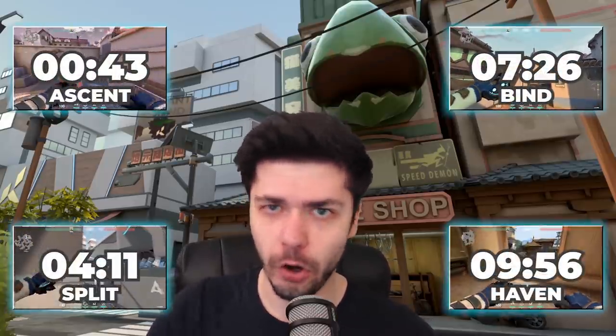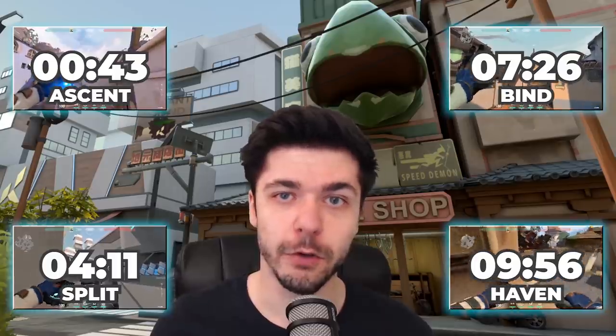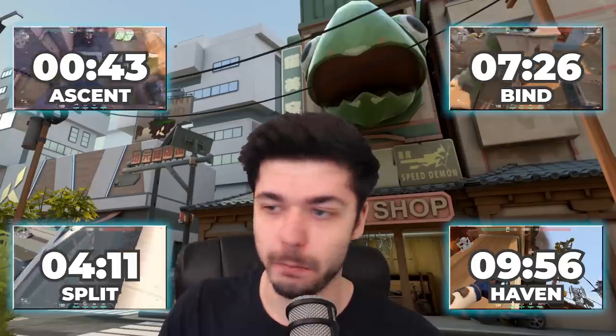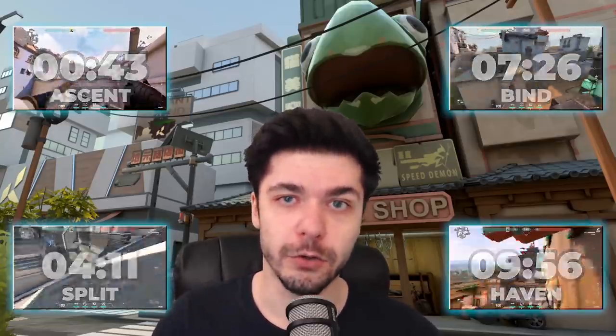Yo what's up guys, it's Pique here. I'm back with another Cypher video and this one is going to be about camera spots on all maps for patch 1.0, otherwise known as the launch patch, for Ascent, Bind, Split, and Haven all in one video. I've timestamped them here for you, so if you want to skip right ahead and get right into the Ascent map, Bind, or whatever you want, you can do that.